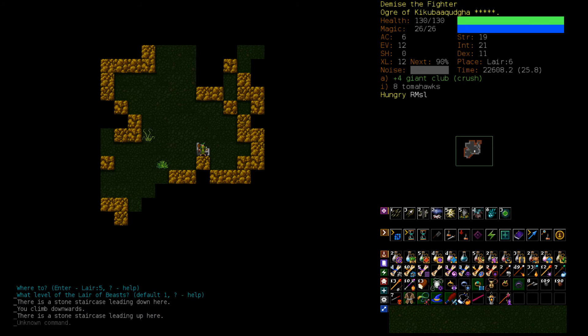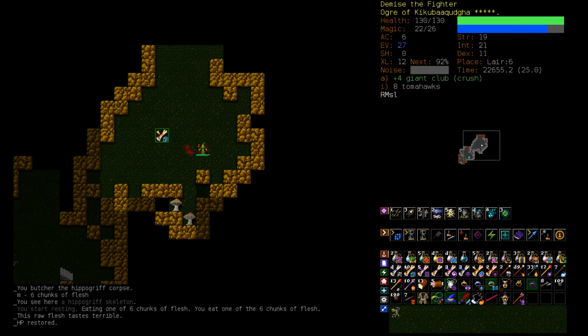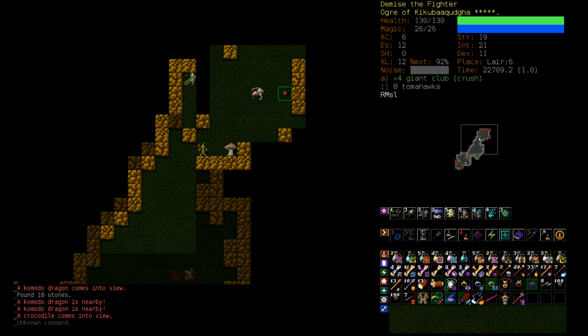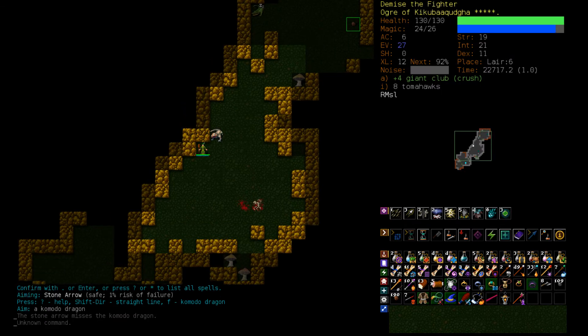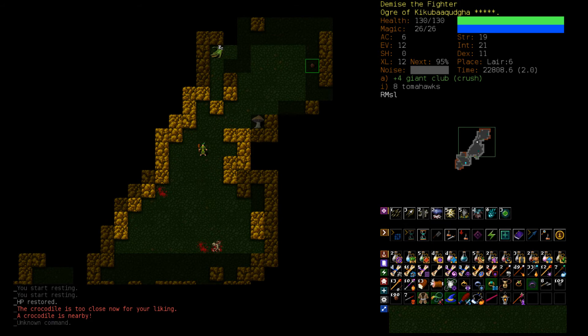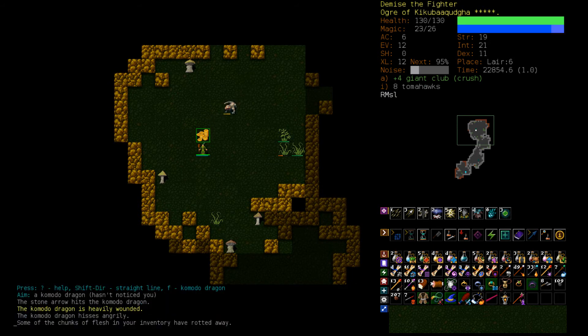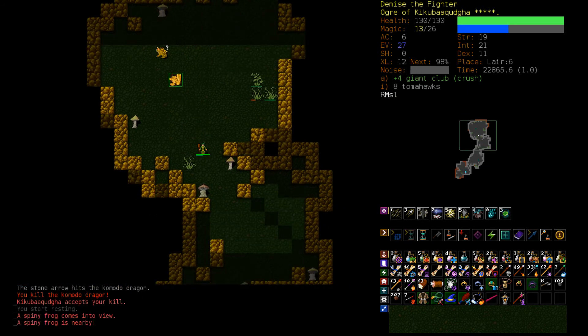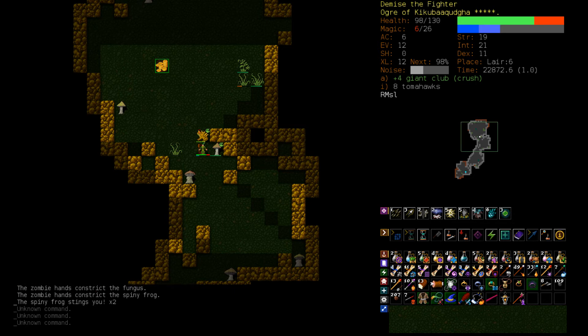Here is Lair 6. Hippogriff — that's fine, Stone Arrow it and keep going. Komodo Dragon is a fairly tough melee dude and it has some armor, so Sandblast is not that great — but you know what we can do? Vile Clutch, hit him with the club. Got him. We do have pretty poor defense but it doesn't really matter that much. Another Komodo Dragon — Stone Arrow it to death. There's a Spiny Frog, but we can just Vile Clutch it and hit it with the club. Got it.